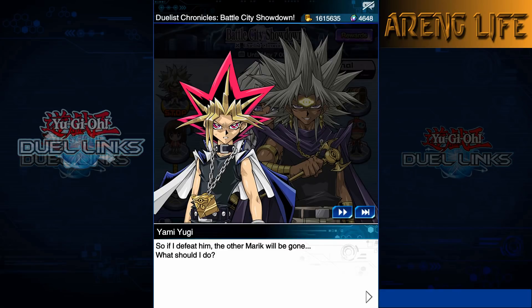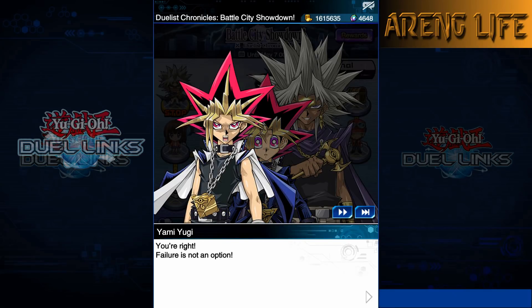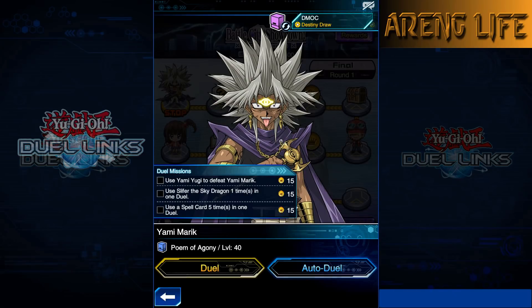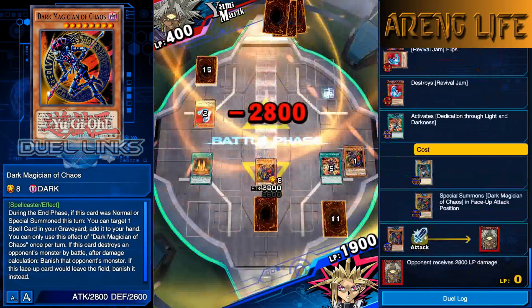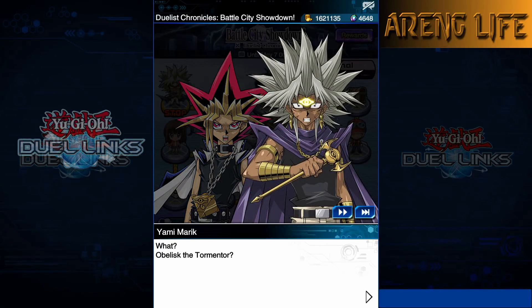Marik warns that if Yugi attacks, the good Marik will be destroyed. Yugi's good half says: 'Attack me, Pharaoh - the very evil I created must be destroyed.' Odeon rushes in: 'Master Marik, fight! We've conquered your weak side before and we can do it again!' Good Marik tells Odeon to stop: 'Remember, you created him and you can destroy him.' He calls out to Obelisk and Blue-Eyes. The good Marik says: 'I'll honor the Ishtar name by surrendering this duel!'